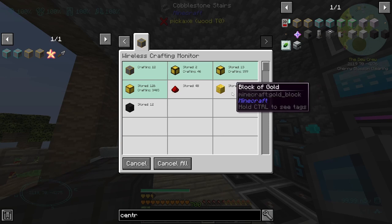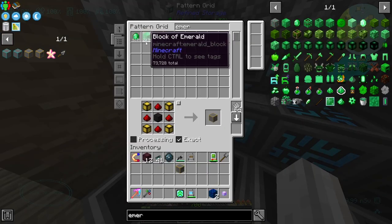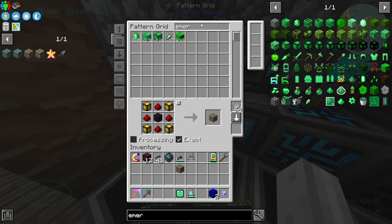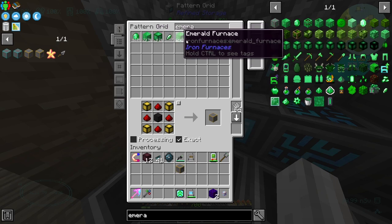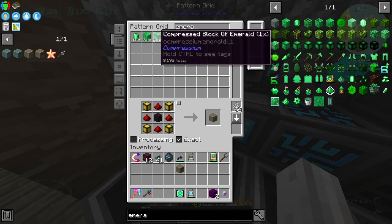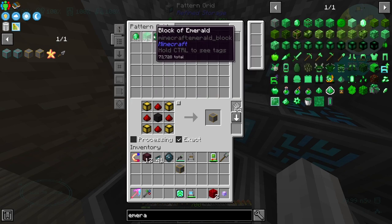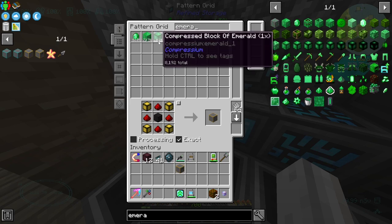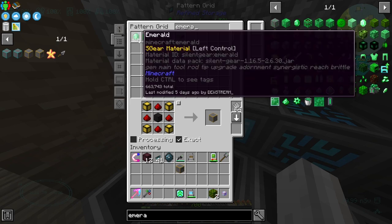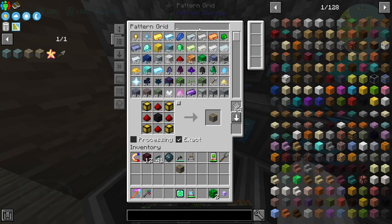While that was happening, I was going to see how much emeralds we have. We have 73,000 blocks, so we're getting there. We don't have any ores. I believe what we currently have is a compressed drawer that has emeralds, blocks of emeralds, and compressed blocks of emeralds in it. So that's not extra - we either have this many emeralds, or this many blocks, or this many compressed. Just the way that the compressed drawers work.